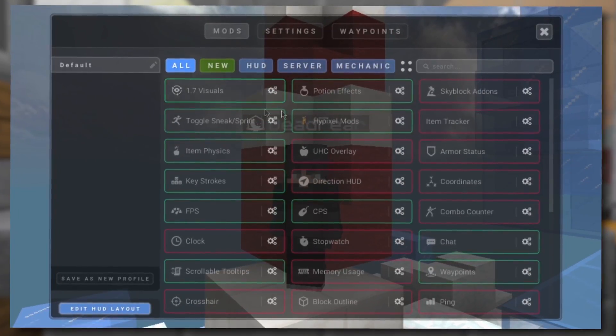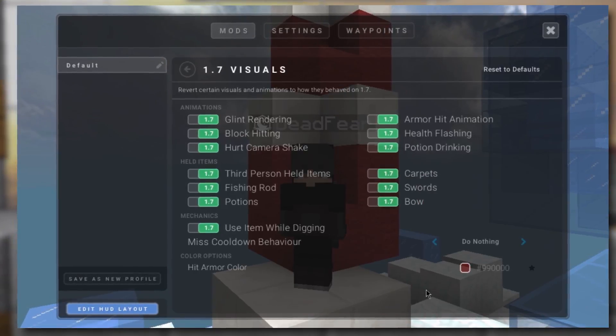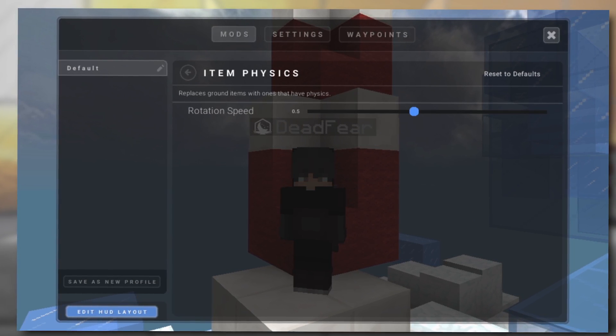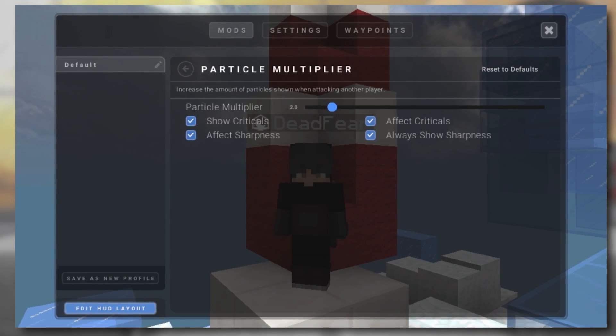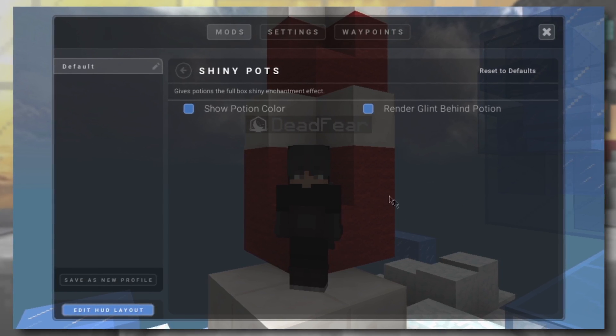Now I'm going to show you the settings for every enabled mod I have, so I'm going to go through them fast — remember to pause if you'd like. 1.7 Visuals, Potion Effects, Toggle Sneak, High Pixel Mods, Item Physics, Keystrokes, FPS, CPS, Chat, Tooltips, Waypoints, Particle Multiplier, Time Changer, Scoreboard, Cooldowns, and Shiny Pots.